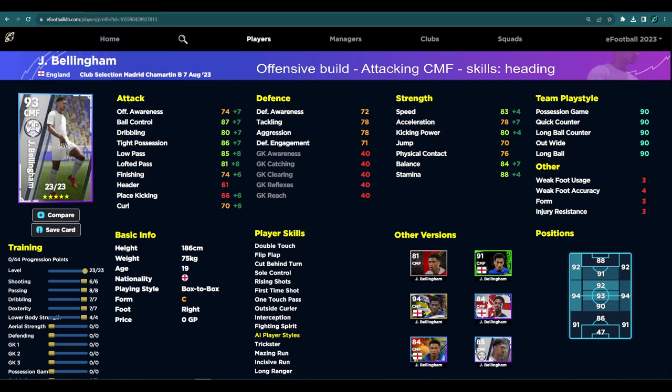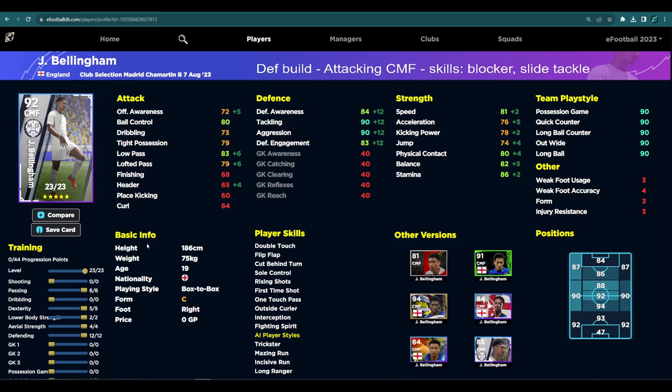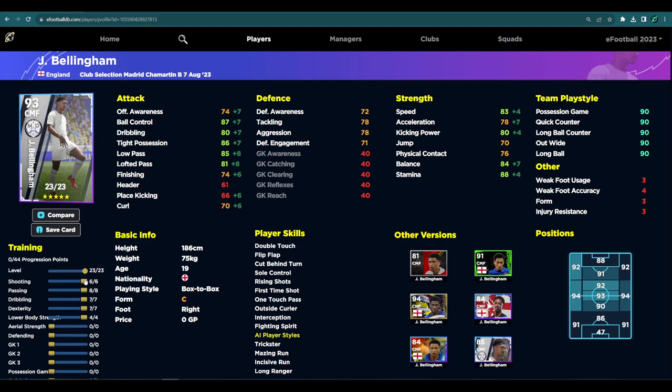I think the defensive build is the best version of this card - obviously you can play him attacking as well, but there's just so much going on with this card. The offensive build had 74 finishing, but you can tweak that - if you don't shoot a lot you can leave that at 68, get the player form boost with the unwavering form. When Real Madrid come back in with their season and get live updated again, you can leave that finishing there.